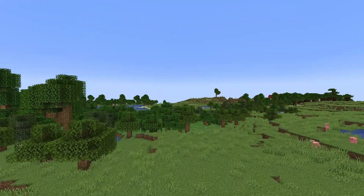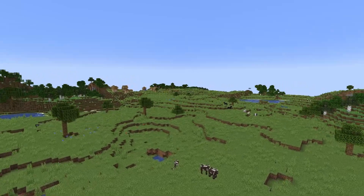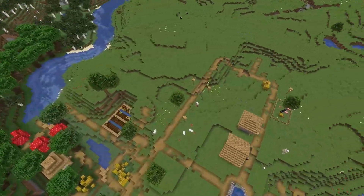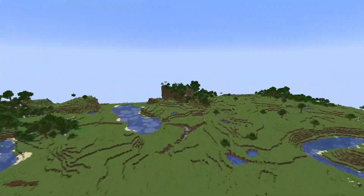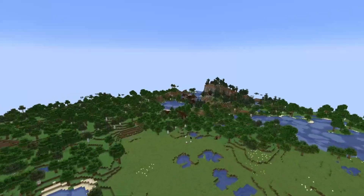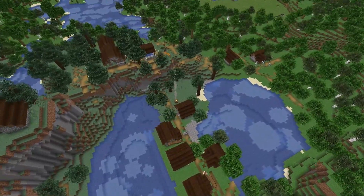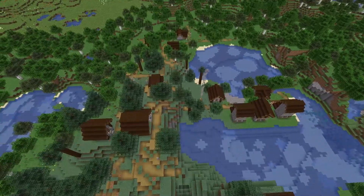Coming in at seed number 2, we have a very beautiful seed. Your spawn point is directly inside of a giant plains biome — I absolutely love it when you get good building atmosphere like this. The first village is not the biggest or most plentiful, but it'll get you good starting materials and support you on your beginning adventures. Heading in the opposite direction, we come across the second village, which is one of my favorite villages found in Minecraft. It's nestled on top of a beautiful hill, built into a little bit of a lake with the landscaping shaping into it, and it also forms on top of the hill — completely unique.